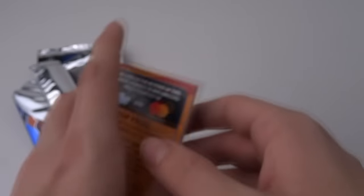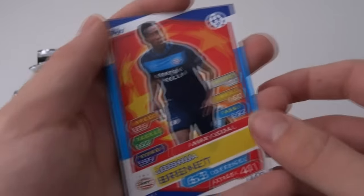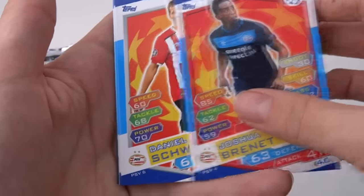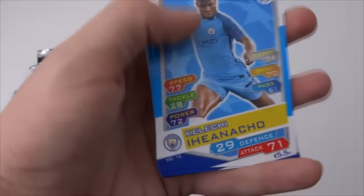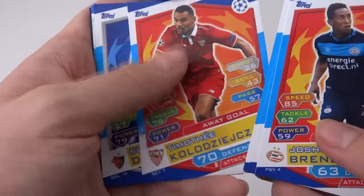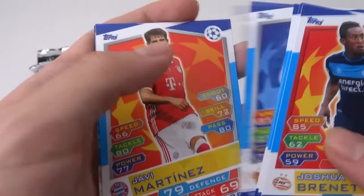Subscribe to the channel to be notified when new videos go live for the Champions League collection. So we start off with Jefferson, a Match Attax code card there, then Brennett — an away goal for PSV Eindhoven. We've got Schwab, also PSV. Then we've got Busquets, Ian Accio there of Manchester City, Kolo Zizsak of Mönchengladbach — away goal, formerly of Sevilla. We've got Seder Dumia, the beast himself, and Javi Martinez as well.